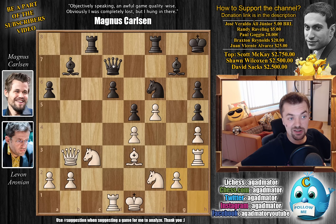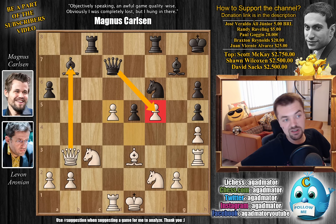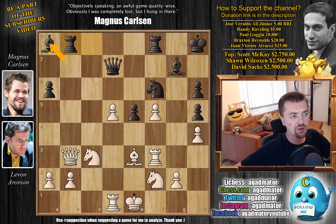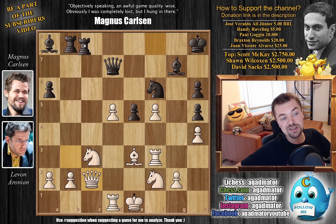Magnus takes this opportunity, as the Queen is nicely placed on D7 attacking the F5 pawn, to push D5. And now already you have a threat of D4, which would just win material. So Levon has to capture — we have E captures on D5. And now yes, the Queen is attacking the F5 pawn, but also the White Queen is attacking the B7 Bishop. So first, Bishop back to A8. Now capturing is definitely a threat. Rook to F3 by Levon, defending it, and now Rook to B8. By playing Bishop to A8, you free the B file for the Rook.